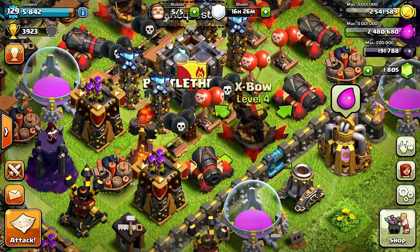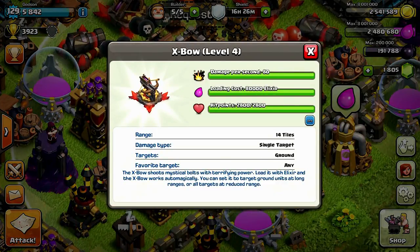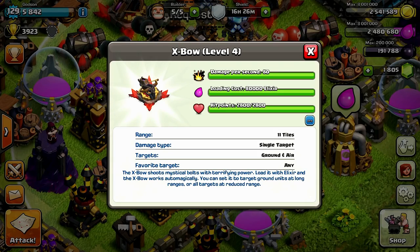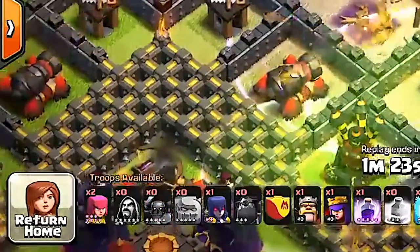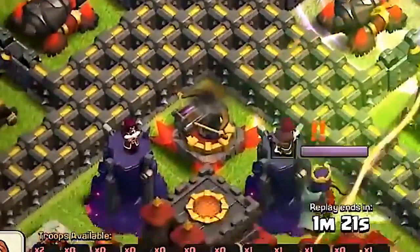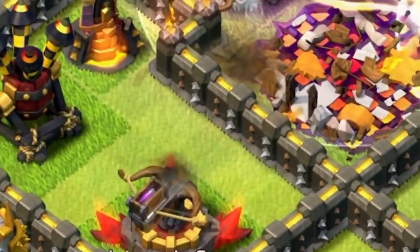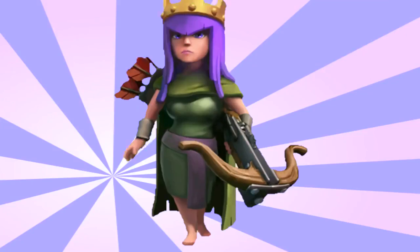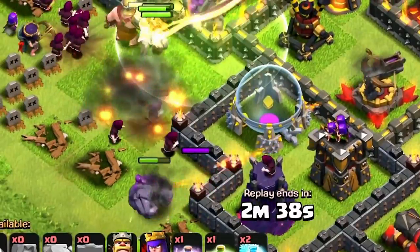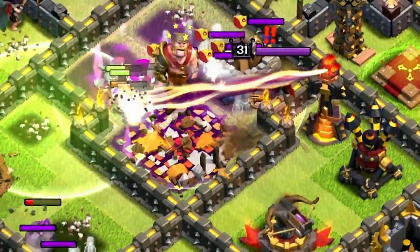Coming in at number two, it's the X-Bow. The X-Bow is unlocked at Town Hall 9 and at max level it costs 80,000 elixir to fill up. It does 80 damage per second and has 2,800 hit points, making it the hardest weapon to take down on defense. The X-Bow is by far one of the most unique weapons and acts something like a turret — in fact, it's so cool the Archer Queen decided to carry one as well.